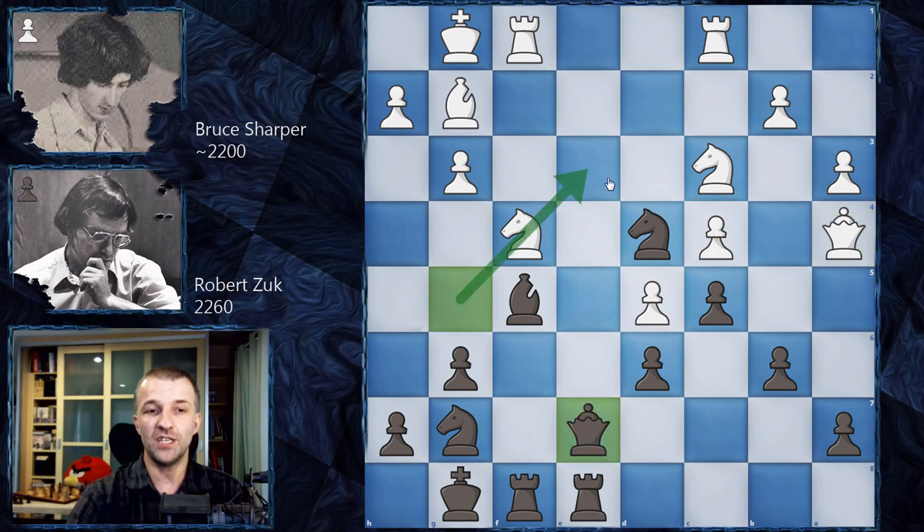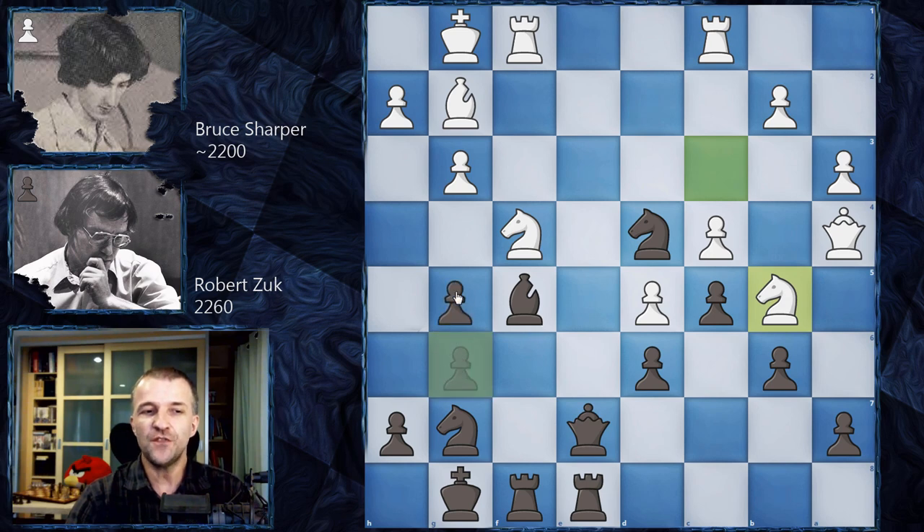Zuck responds with Qe7, since the queen couldn't go to e6 directly — the idea is Qe3, forking while defending a7. Now Qd1 was probably necessary according to the engine, just retreating. Instead, Harper plays Qe4, aiming at the queenside — natural but not great here. Then Nb5 is played.